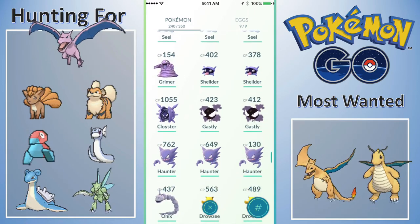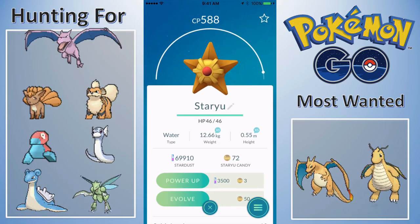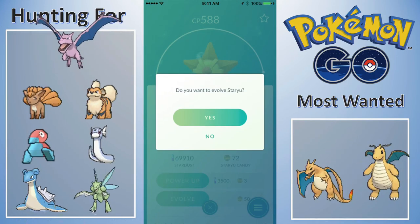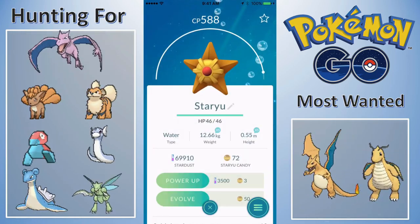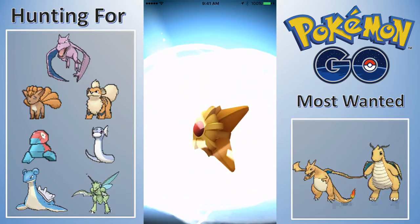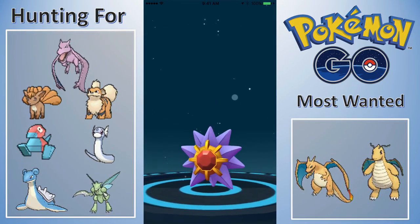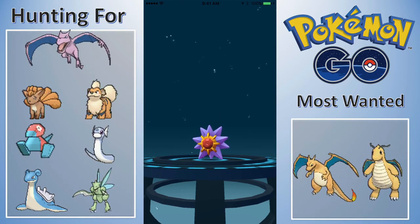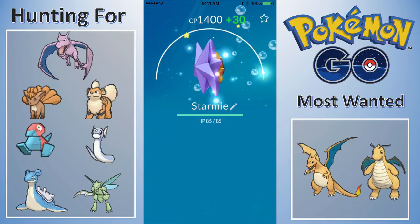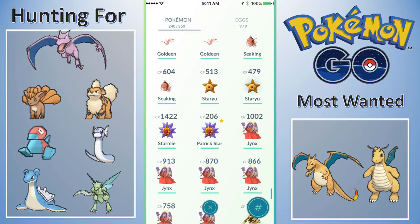Working on the Mankeys — we hatched that 491 Mankey. I wanted to evolve a Staryu, this 588 Staryu into a Starmie. Let's go ahead and do that. We got a 1392 Starmie — I will take that all day. Let me power it up once to get it to 1400. There we go, 1422 Starmie. I think that's pretty good, I'm happy with that all around.